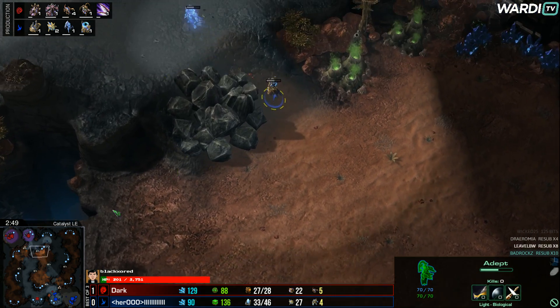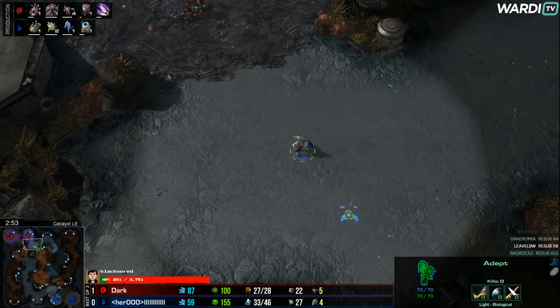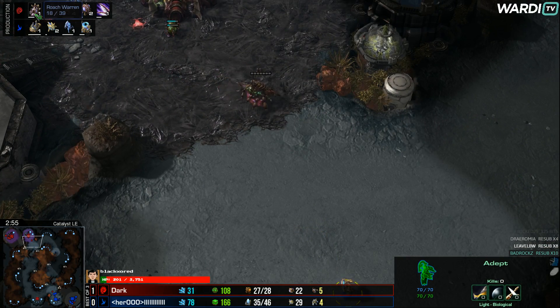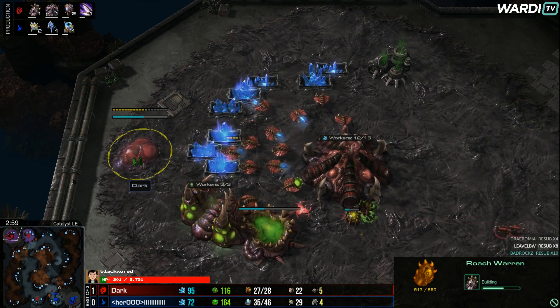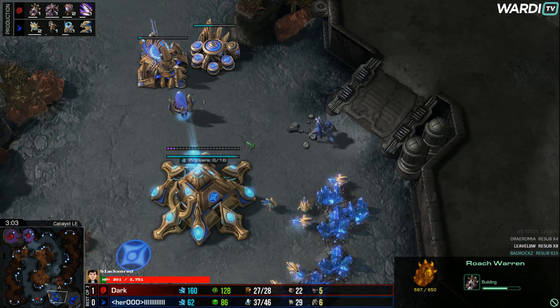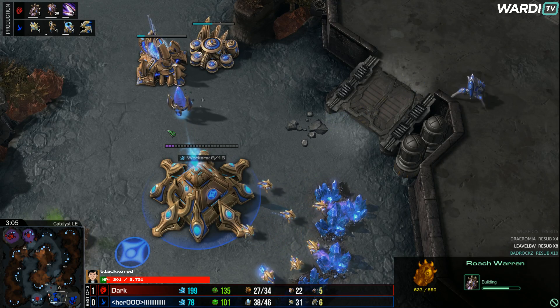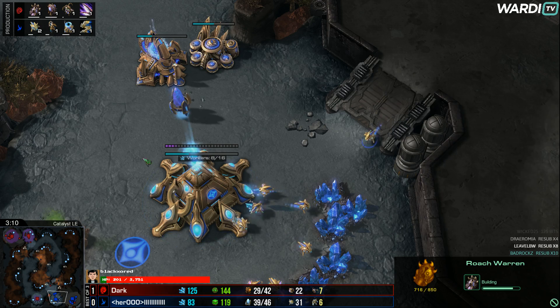We see an Adept coming across the map — currently no vision at all of this third hatch, it's so weird. There's the Roach Warren, so we kind of see what's happening. It's going to be a Roach Ling all-in with the Roaches built on this hatchery on the south side. Dark just being a little bit crazy today — a little bit aggro — showing us something a little bit different that we don't usually expect to see.